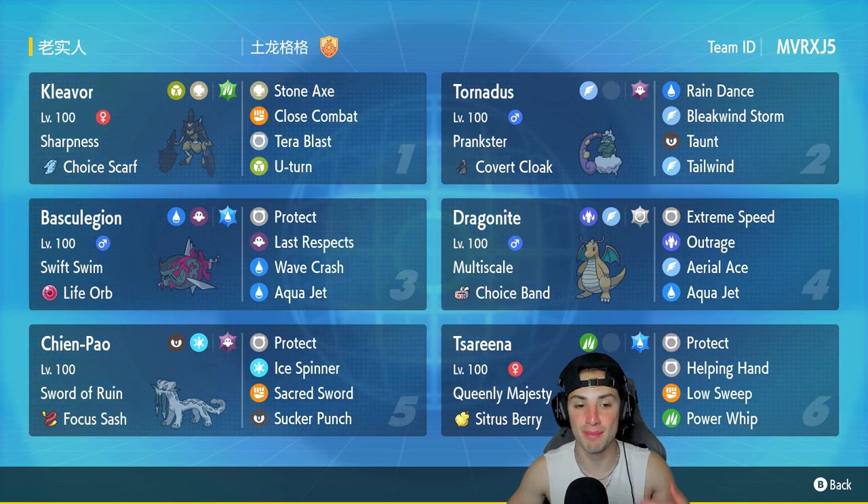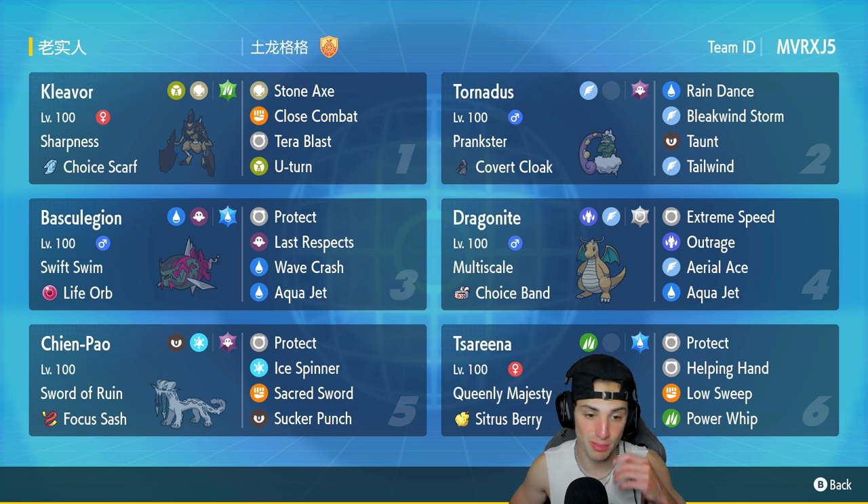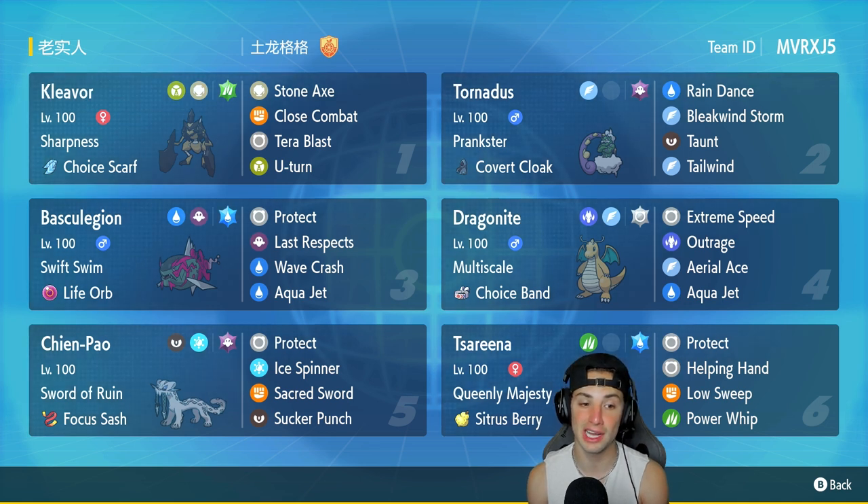Basculegion is such a cool Pokemon, newly released in Legends Arceus — a brand new evolution of Basculin. I think this Pokemon is absolutely amazing design-wise, typing-wise, everything about it is super cool. Its stats are amazing and it's going to be very strong on the rain team we have for you today.